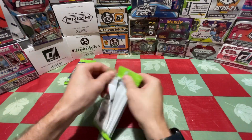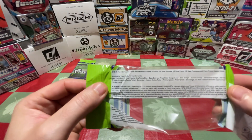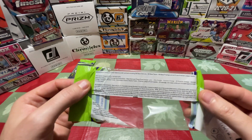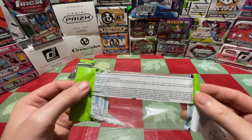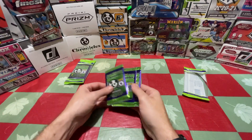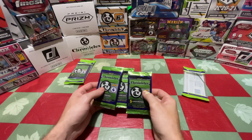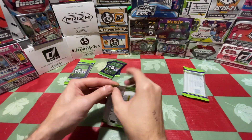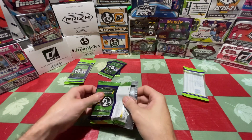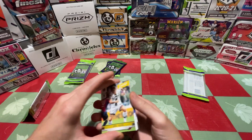Let's show the pack odds on the back. You can see extra points blue, Don Russ press proof orange, laser, illusions orange, XR orange, contenders orange, rookie ticket, historic rookie ticket, and premier prism update — that's probably the best card you're looking for. There aren't really specific odds listed, but I believe it's prestige and XR for Serie A.